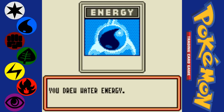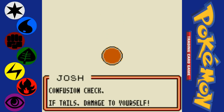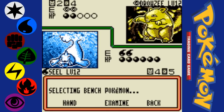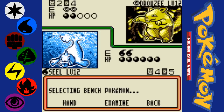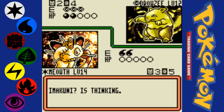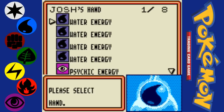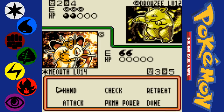Normally I would just try and attack through the Confusion, but it just doesn't make much sense in the case of this Dewgong. I thought I wasn't Confused. Confusion doesn't go away — that sucks. Let's just send out Meowth. It just doesn't make much sense to use Headbutt with Dewgong because it would only do 10 damage, and risking taking 20 damage just isn't worth it.